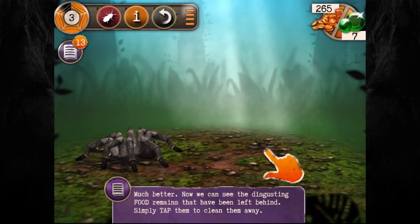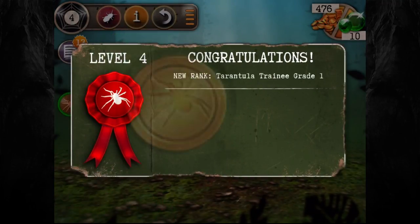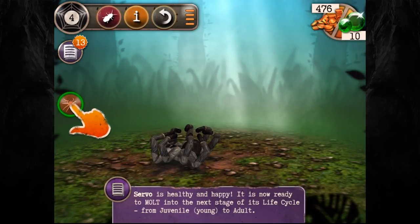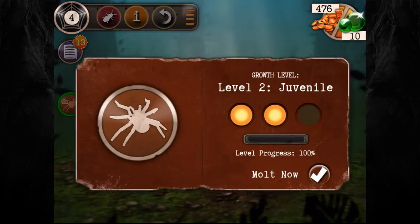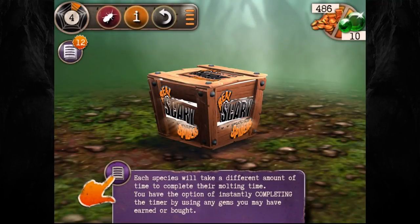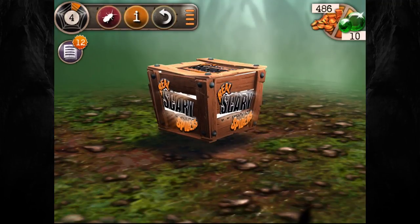Tap to clean the disgusting food remains - this is oddly in-depth, way more than I was expecting. We've been upgraded to Tarantula Trainee Grade One! Servo is healthy and happy and now ready to molt from juvenile to adult. I'm not going to skip it with coins - it's only 10 seconds. We can survive 10 seconds. Five seconds now - by the time I finish this sentence there'll be no seconds left. Blah blah blah blah...